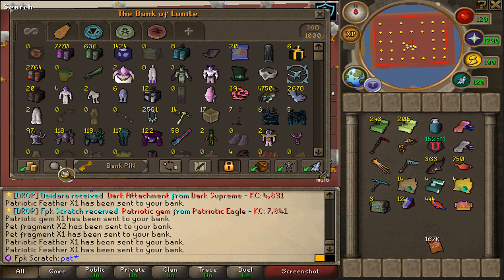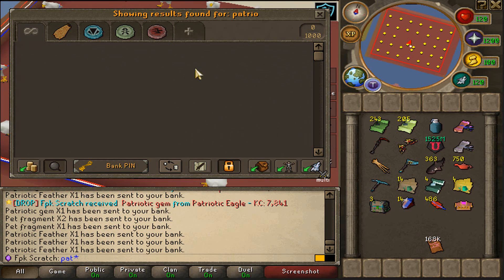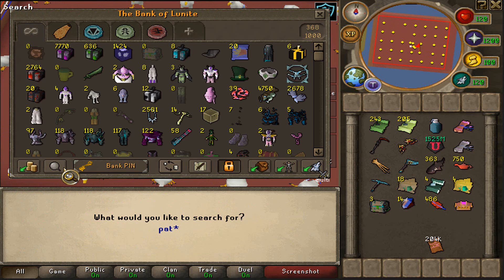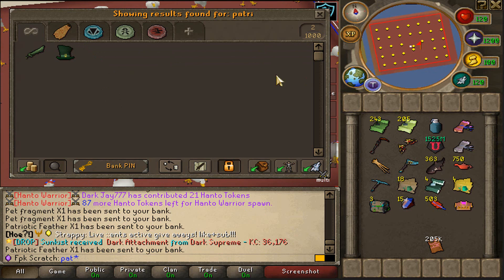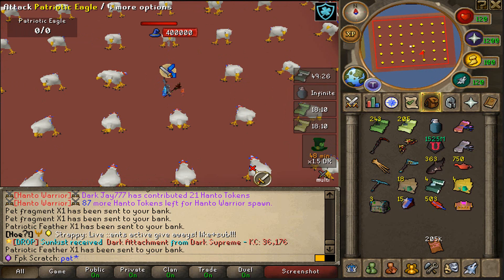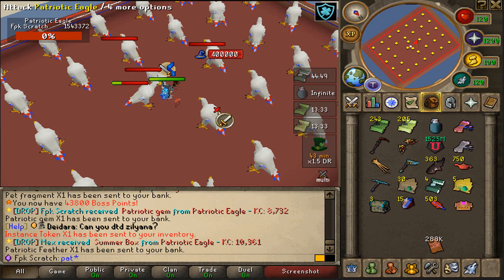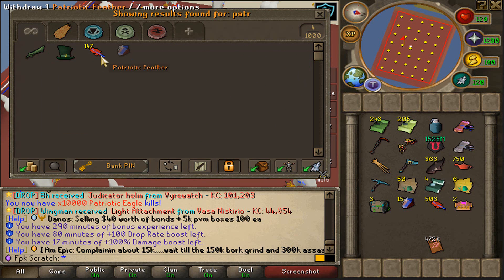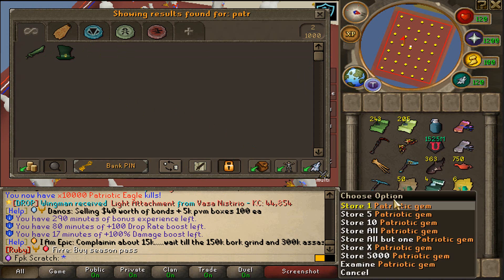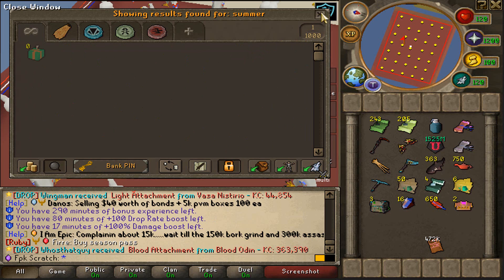We got another Patriotic gem — there we go. Nice. We got another Patriotic gem right here. 43 minutes left. 10,000 Patriotic Eagle kills thus far. Do we have any gems in the bank? Yes, we do have one. We are now at 16 gems and also 650 feathers. Let's keep it up just like that.